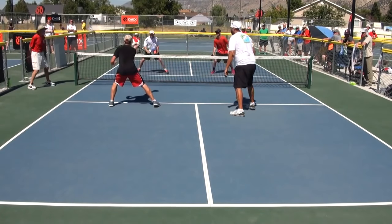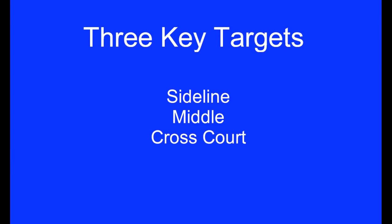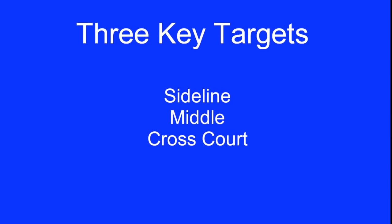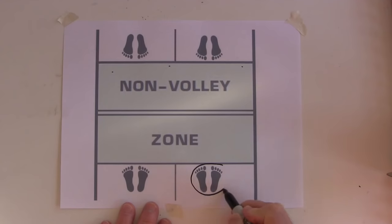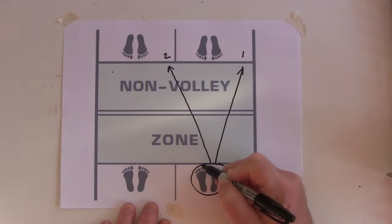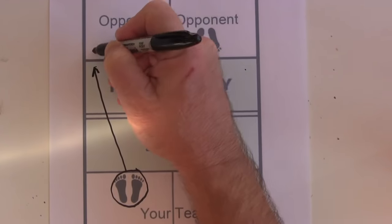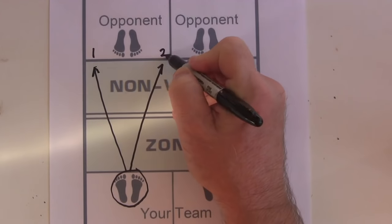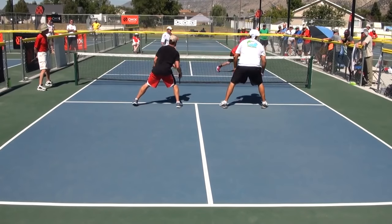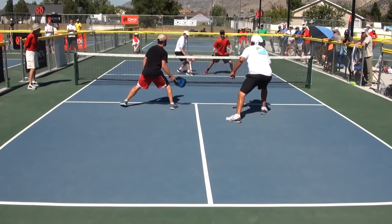Let's first talk about shot placement positions. Advanced players usually aim at one of these three key targets. Watch the dinking clips shown here — almost all shots go to these targets only.